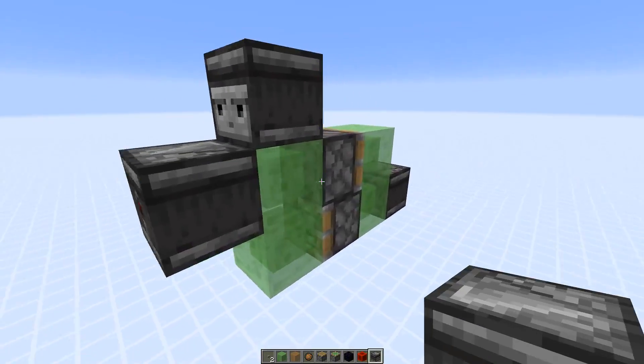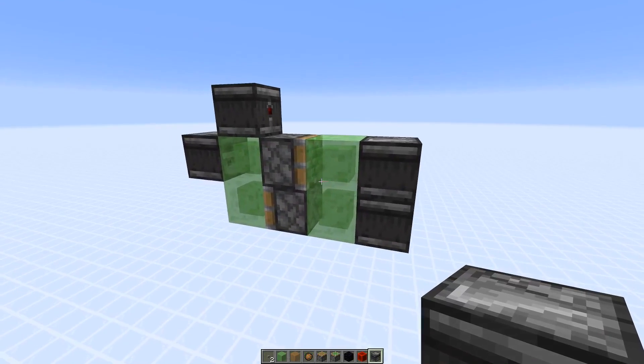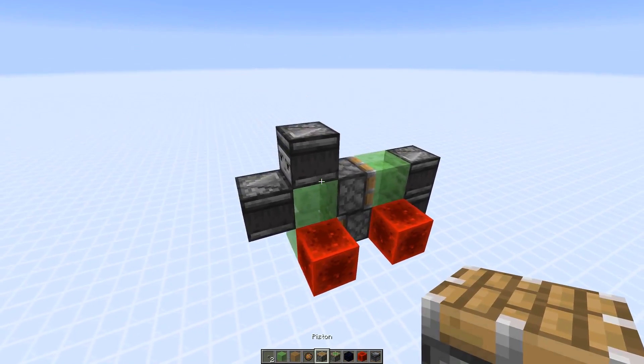Then you add observers on both sides at the top slime block pointing away from the flying machine. Then you want to add two redstone blocks here at the bottom two slime blocks, and now we can work on the return stations.